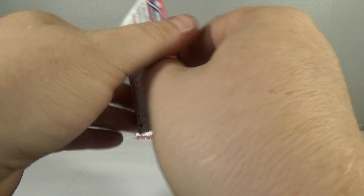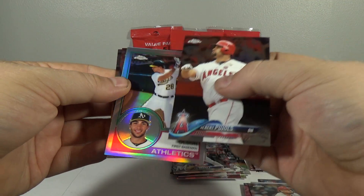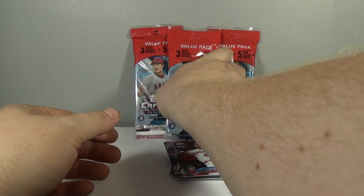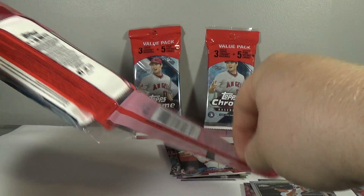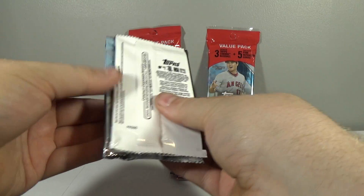Last pack of value pack two: Albert Pujols, Matt Olson, 83, Luis Castillo, and Trevor Bauer. So pretty nice — got the Altuve negative and the Austin Hayes prism in that one.